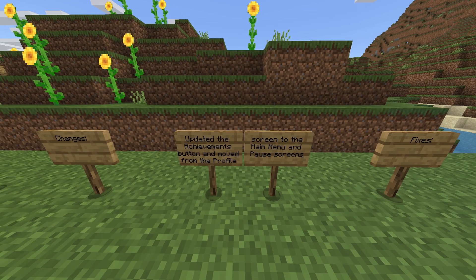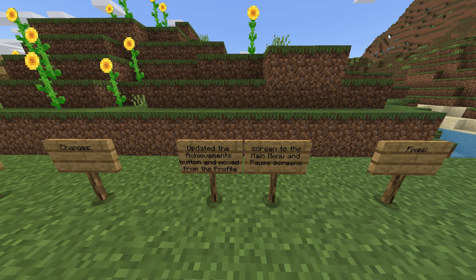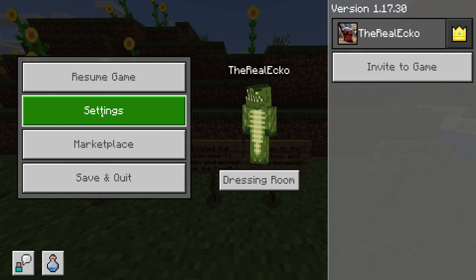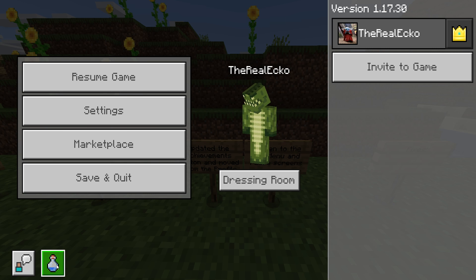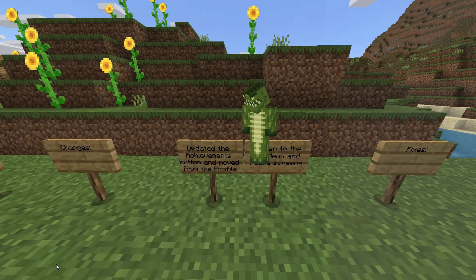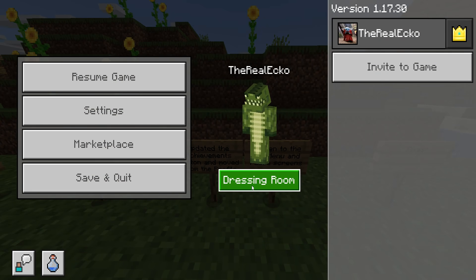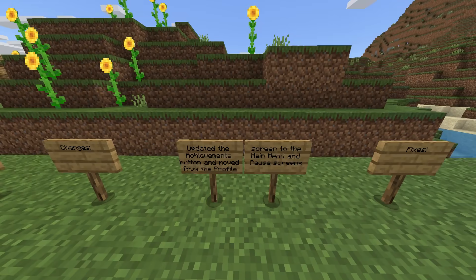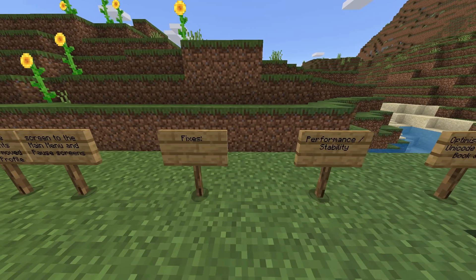Getting into the changes — updated the achievements button and moved it from the profile screen to the main menu and pause screen. We hit pause and we can see it right here. Previously over here would have been your achievements and this would have been your settings button — it's now here. So much better, so much cleaner. I'm glad they've taken feedback.